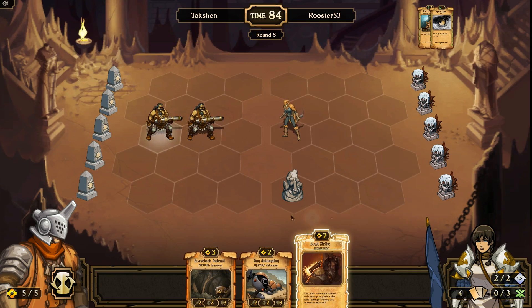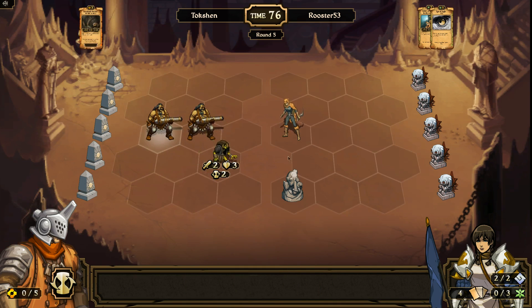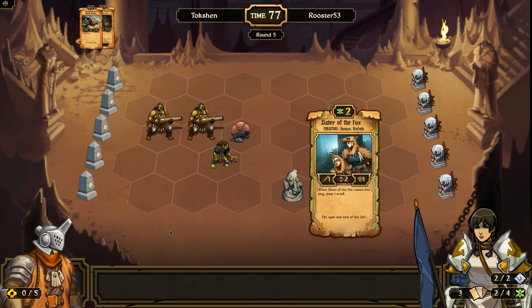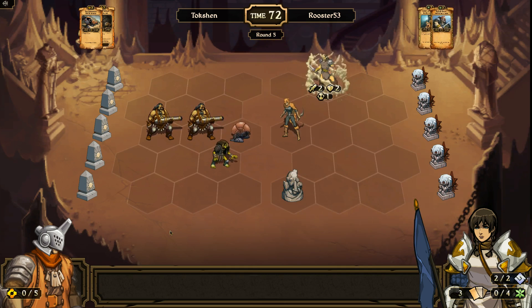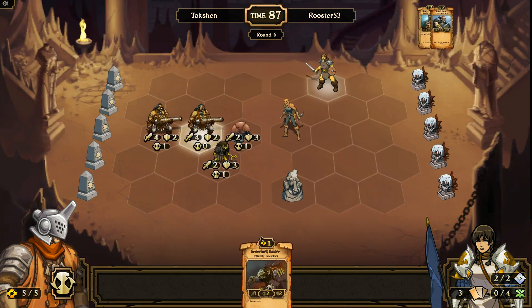...both creatures. I will summon the Gravelock there. Summon the gun there. In my turn. Killing the Sister. Another Sister. An Akinfolk Brave — that I don't like.